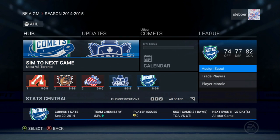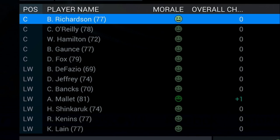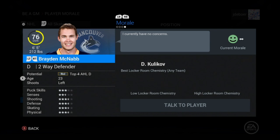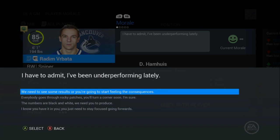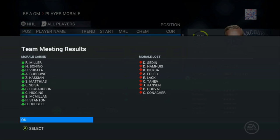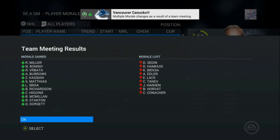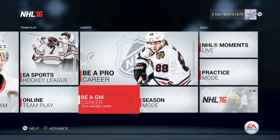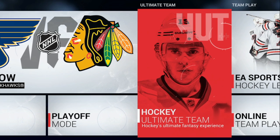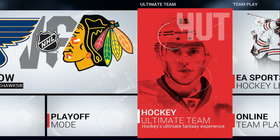To dive even deeper into the GM experience, NHL 16 features all-new player morale. Each player on your payroll has a different personality that you will have to manage. Deal with trade demands, teammate relationships, and call team or player meetings to directly affect your team's on-ice performance. If you're looking to take your GM skills to the next level, try NHL's most played mode, Hockey Ultimate Team, and build your dream lineup to compete against the top players at your level.